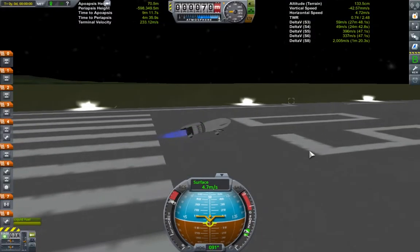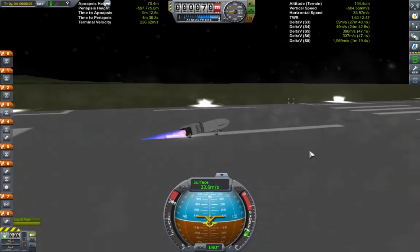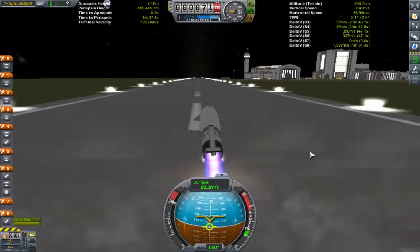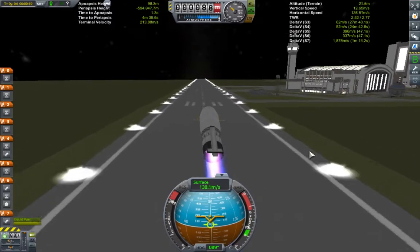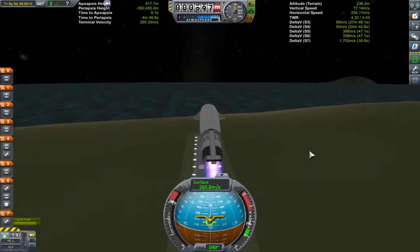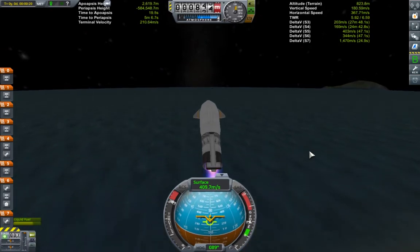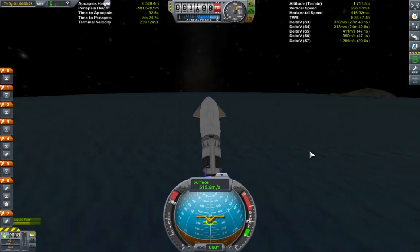Engine ignition starts as soon as the craft loads onto the runway, as due to the lack of any brakes it will start rolling backwards, and the engine would have to waste fuel cancelling the negative velocity if we didn't start straight away. As soon as it gains enough lift, we pitch up and jettison the wheels to shed mass, and more importantly reduce the drag. We don't need the wheels again anyway. Due to the lack of a tail fin for yaw control, the craft wobbles a bit at first, but becomes stable enough once it picks up speed.